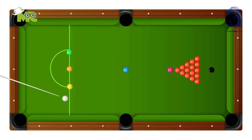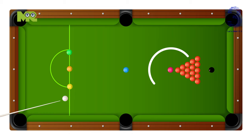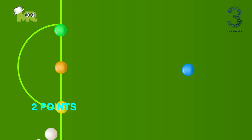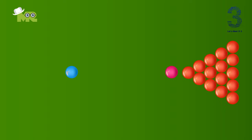Points are scored in two ways: points for fouls by the opponent, and points by legally potting reds or colored balls. Each legally potted red ball is worth one point, and each colored ball has a different point value — yellow: two points, green: three points, brown: four, blue: five, pink: six points, and black: seven points.